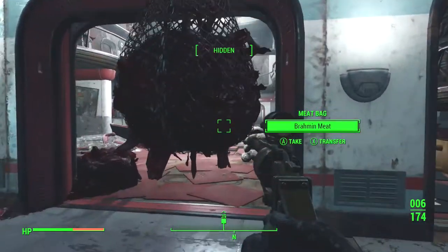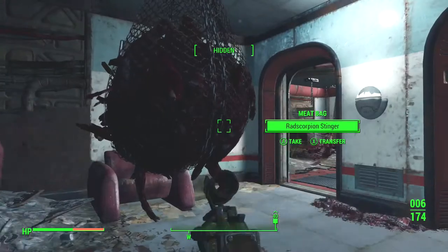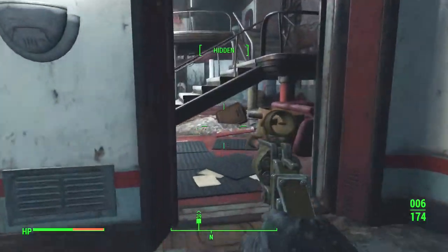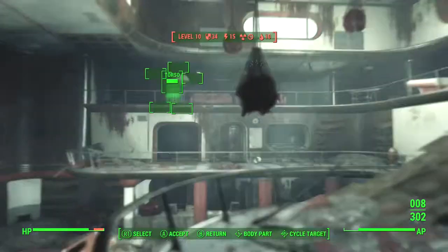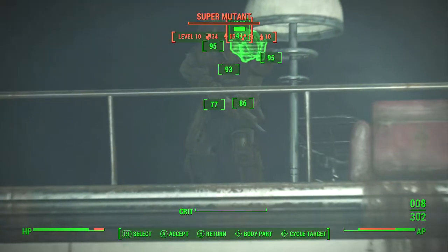Once I go inside here, I went to the right, up the staircase to my right over there. As you can tell, there's probably going to be super mutants in this place. So I went to the right and there's a legendary super mutant brute on my right, so I have to kill him.